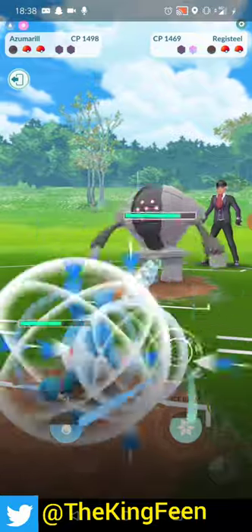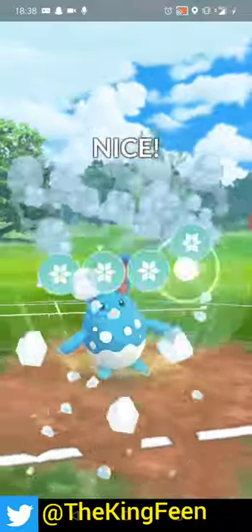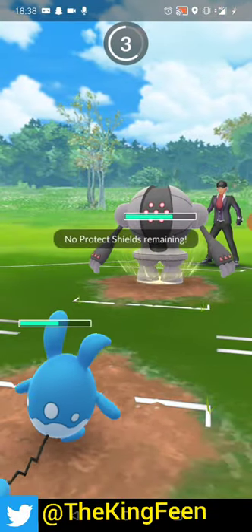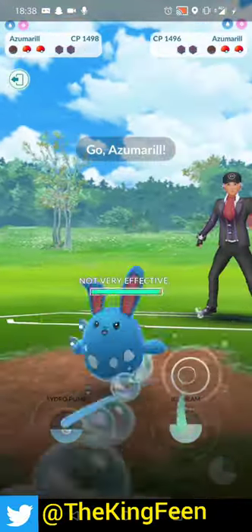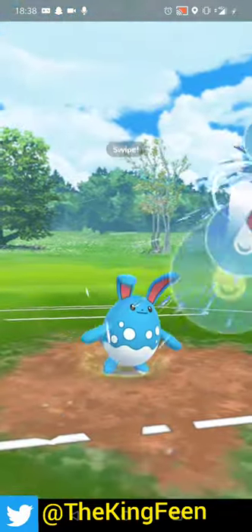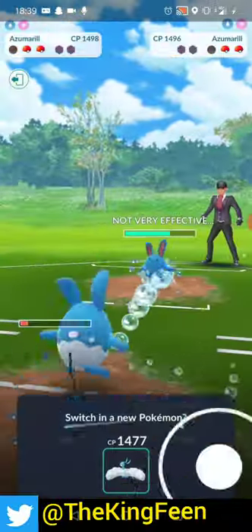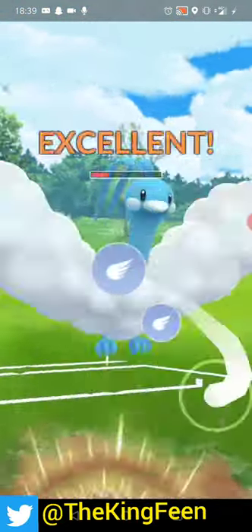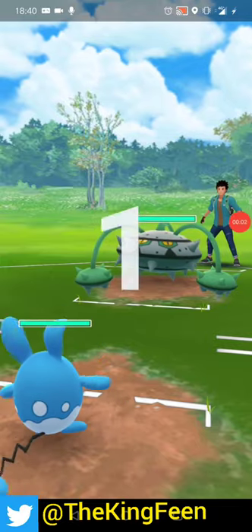This is going to be a wrap but I never give up. They switch back in Azumarill just to put the nail in the coffin, so I do a Hydro Pump and fight to the best of my ability. But it's not looking good - we're going to lose this battle. I make a switch and I don't even know what I was trying to do. That Sky Attack does nothing and that's going to be a GG.